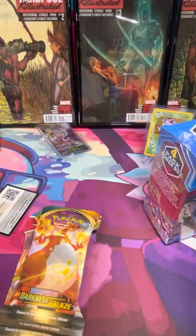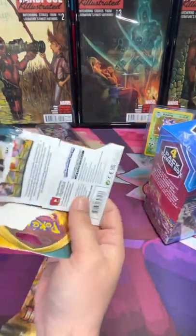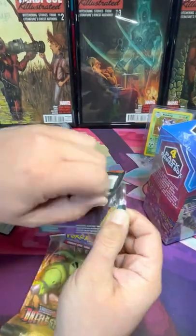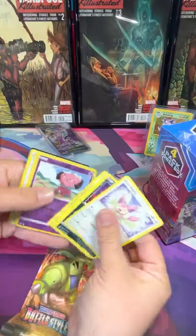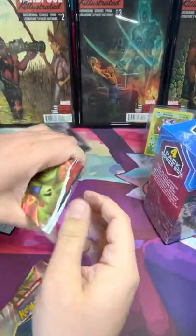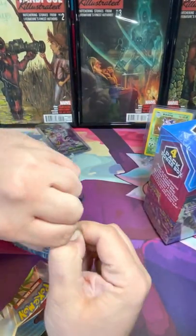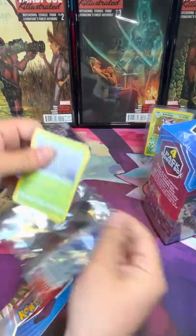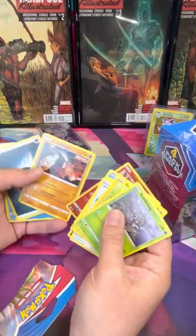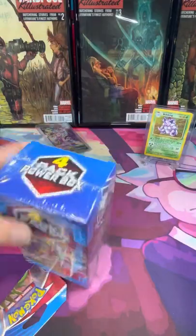No biggie on that. Hoping for a lovely Charizard on this one — that would be great. Nope, oh well. Let's see if there's anything good. This bag is hard to get open — maybe it's got something good in it. No, it does not. Is that blue? Alright, let's bust this one open too.